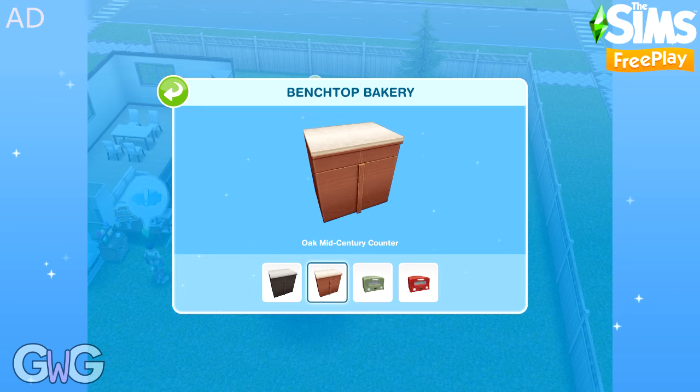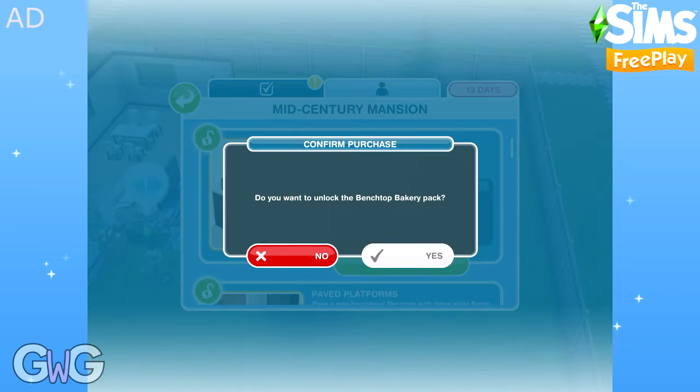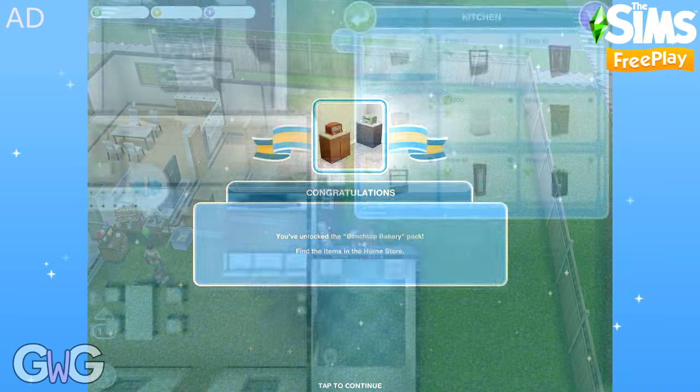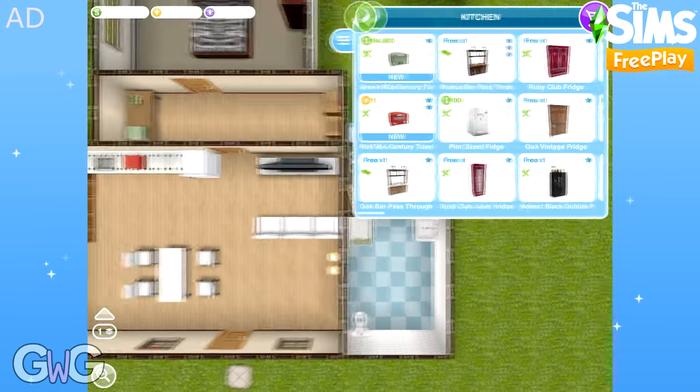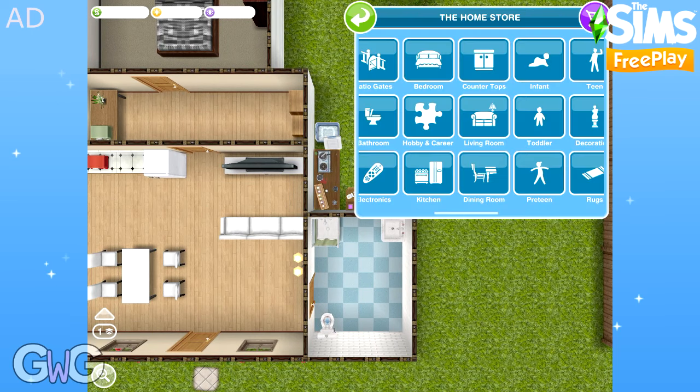Next pack is Benchtop Bakery. This contains the green and red Mid-Century Toaster Ovens, which can be found in the kitchen section, and the Walnut & Oak Mid-Century countertops, which can be found in the countertop section.